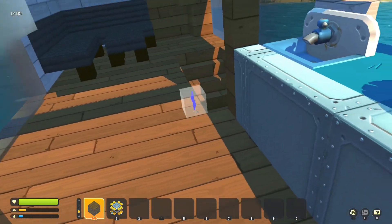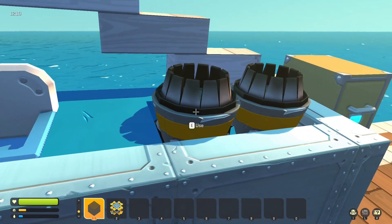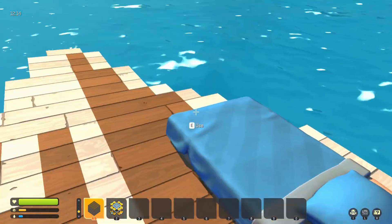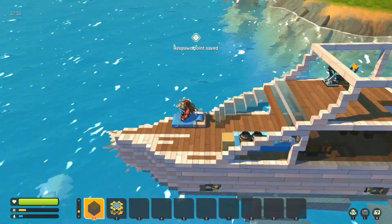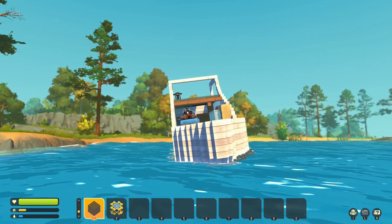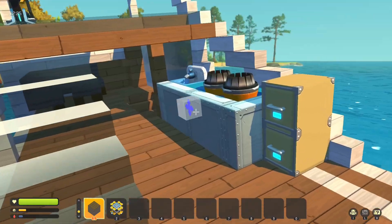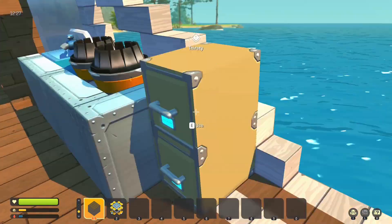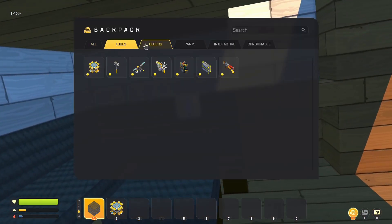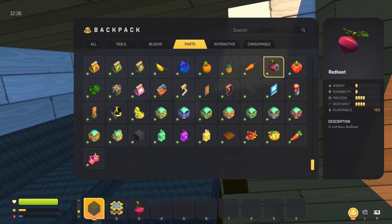Let me give you a little tour around the boat. Out here I have the little sink and the oven — don't worry about that paint, it's just a spill. Out here we have a little sun lounger just to get your tan. And here's your fridge, well it's supposed to be a fridge anyway.